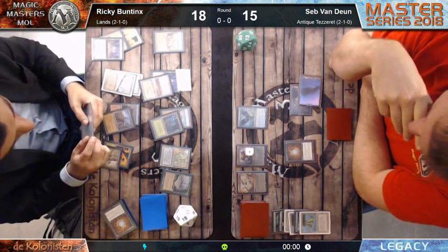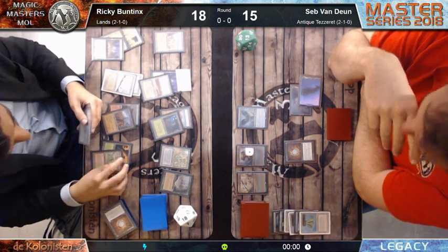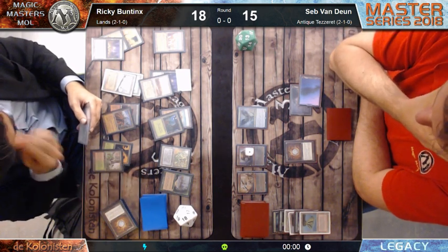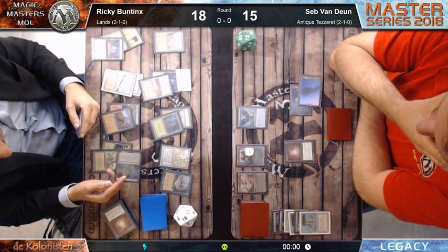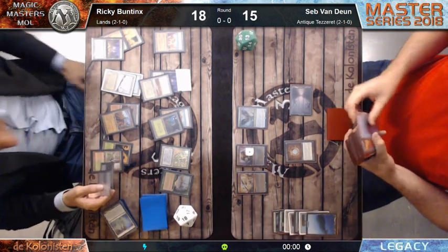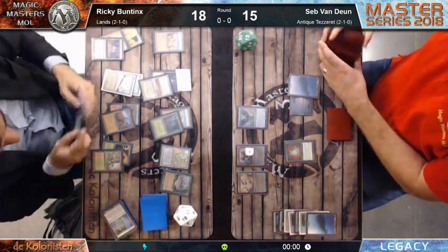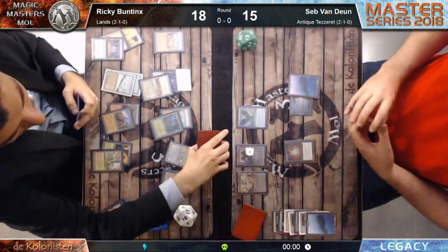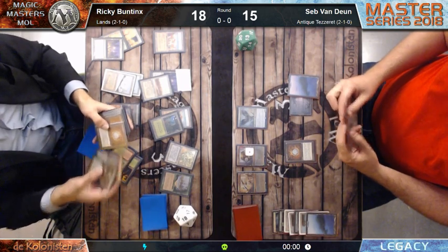That time I played four Sphere of Resistance and three Chalices, but I didn't play the Chokes. At that time I played Krosan Grip in the sideboard, but the reason is because then with Miracles you had the Counterbalance-Sensei's Top interaction. Now we don't have that, so Krosan Grip is less relevant in the sideboard. After three years of Lands, it's like 95% exactly the same deck. Compare that to Grixis and other Aggro-Control decks where there are some changes - but the Lands deck is just three years of the same thing over and over.